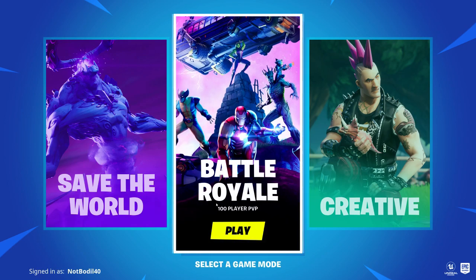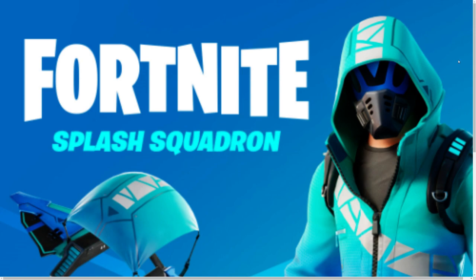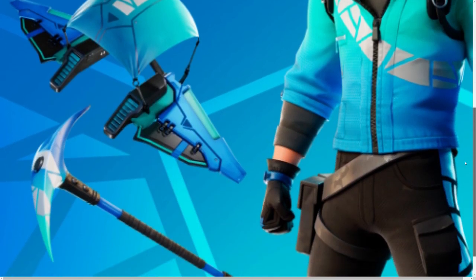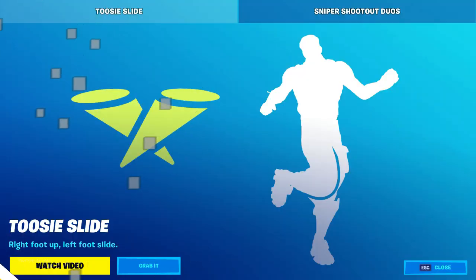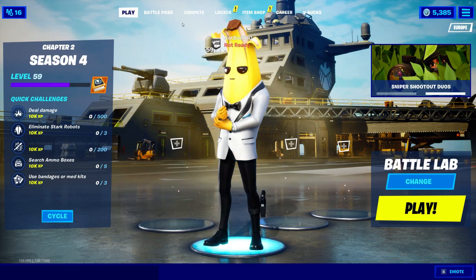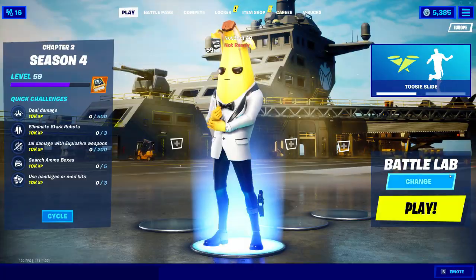Yo, what's going on guys! In this video we're gonna head to Battle Royale and I'm gonna show you how to log the brand new Splash Squadron Surf Strider skin with the pickaxe and the glider. Like and subscribe if you're new to the channel. We have some news in the Fortnite community, so make sure to like because news are actually hard to come by these days.